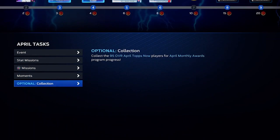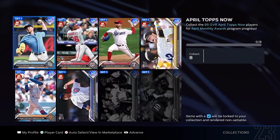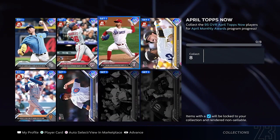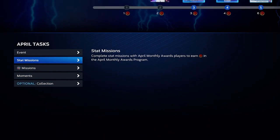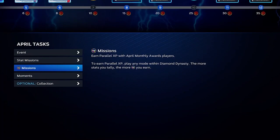There's also a collection which is optional. If you've been doing the April Tops Now programs — which did get updated today — I'd recommend completing the collection since those cards are no-sell anyway. Collecting them earns you 15 program stars, giving you a nice jump start. That gets you both captains and one of the 95s right away, so you can begin the moments and then work into statistical and PXP missions.